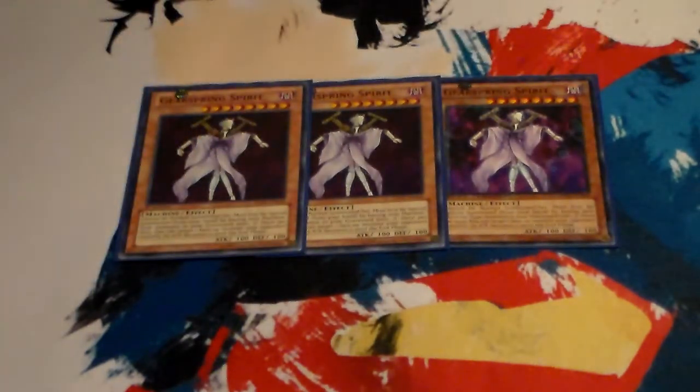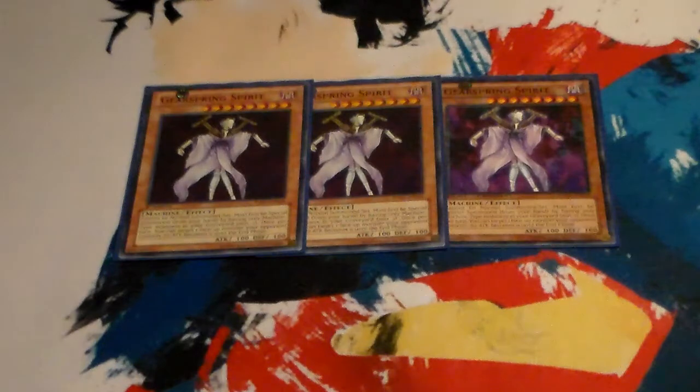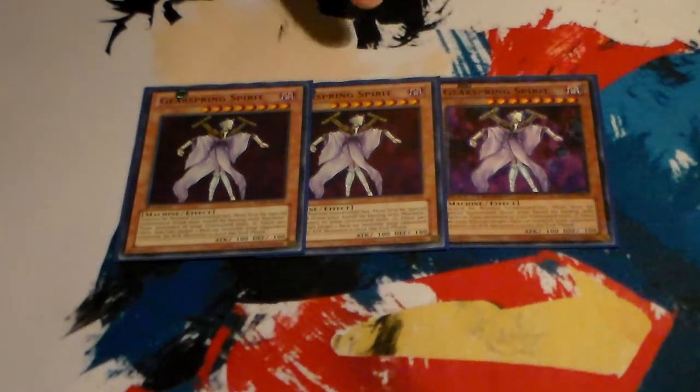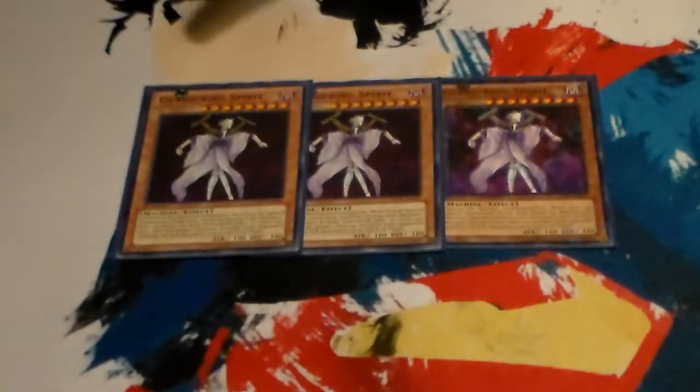I also run 3 Gearspring Spirits. He's not a Gimmick Puppet card, so he won't work with your Puppet Ritual or your Junk Puppet. What he can do is special summon from the hand as long as your graveyard only has machine monsters in it. This deck is primarily — actually all — consisting of machine monsters. He's the only non-Gimmick Puppet monster in the main deck. You do need a monster in your graveyard first, so if you open with him you can't summon him right away unless you get something into the graveyard, like with your Trade-Ins.